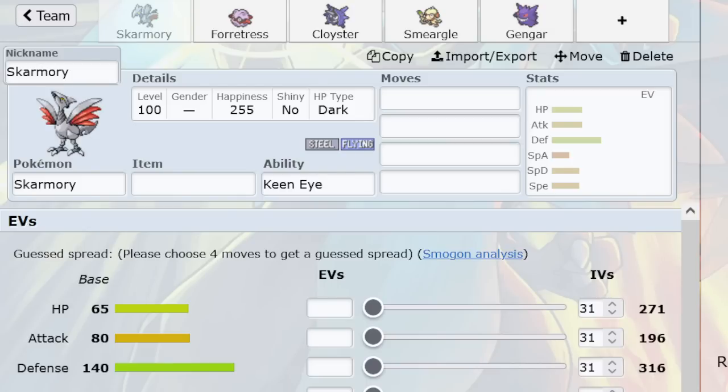When you run specially defensive Skarm, those things just kind of bounce off. It's not immortal because it doesn't have Roost, but with Protect to function as recovery — and when you're doing things that range in the 30s — suddenly it feels like you're not doing any damage at all. That's why getting rid of Skarm the wall is so valuable, and why Magneton is so big.